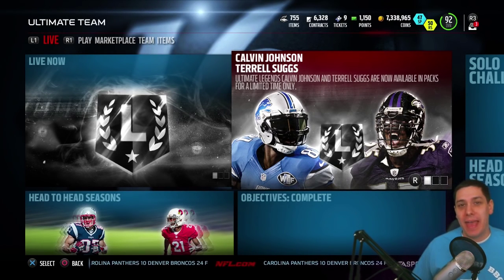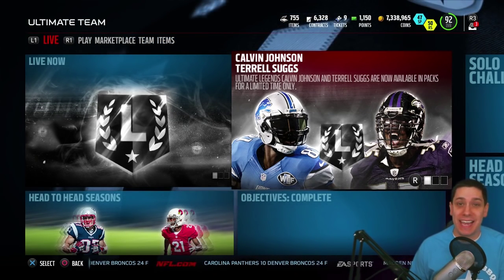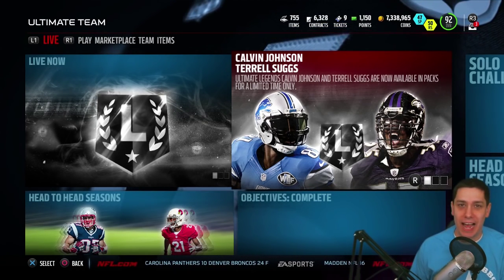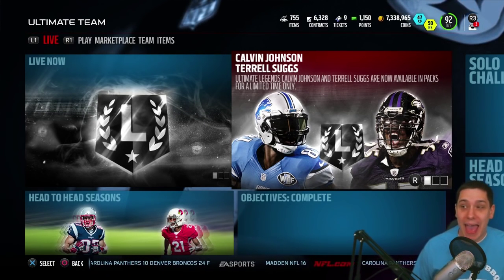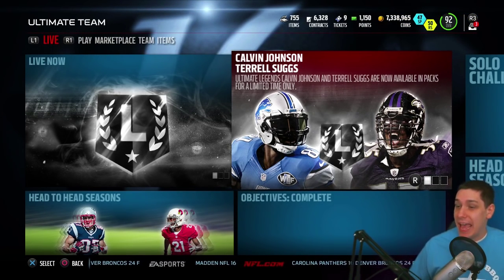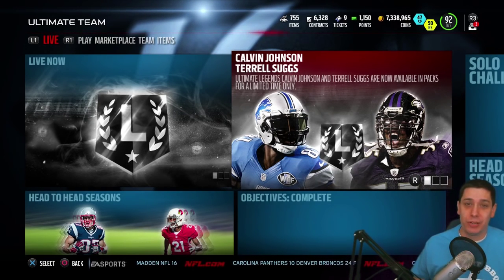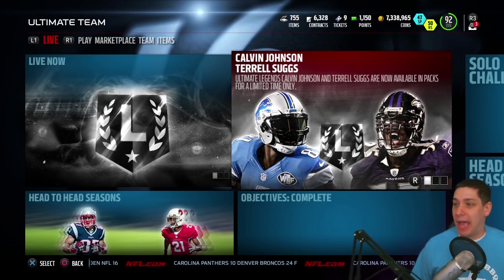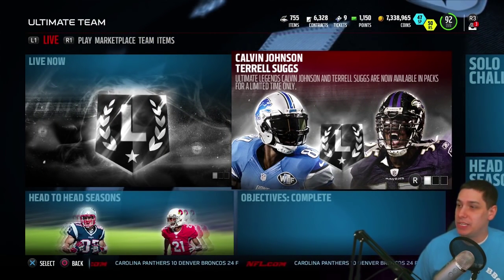Hey, what is going on guys? Clickwood here back again bringing you guys another Madden 16 Ultimate Team video. Today we're gonna be ripping some packs, trying to get the brand new Terrell Suggs and Calvin Johnson Ultimate Legend cards. There are 48 hour boss cards currently in packs. I haven't been able to pull any of the Ultimate Legends yet — I didn't even pull packs for Mike Vick. I was just too busy this past weekend. So I am gonna spend some coins today trying to get Calvin Johnson and Terrell Suggs.